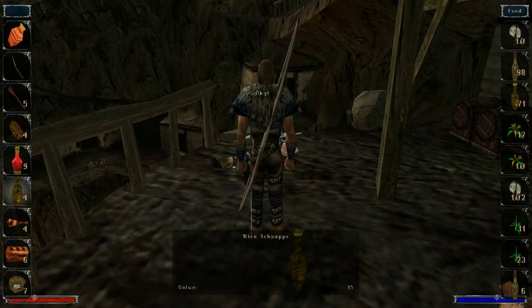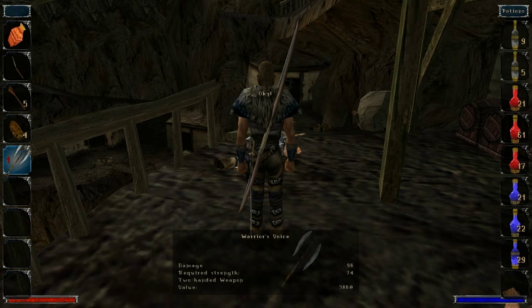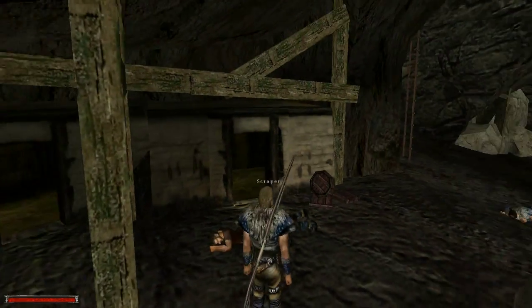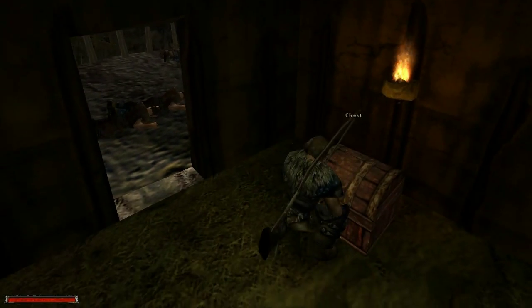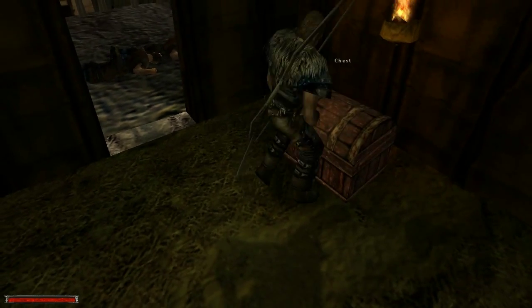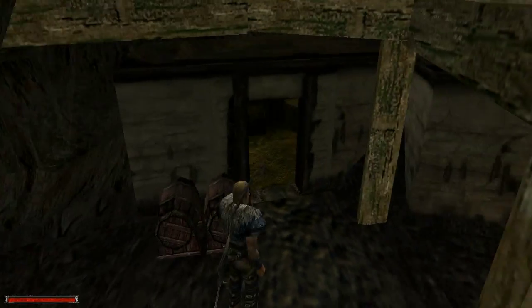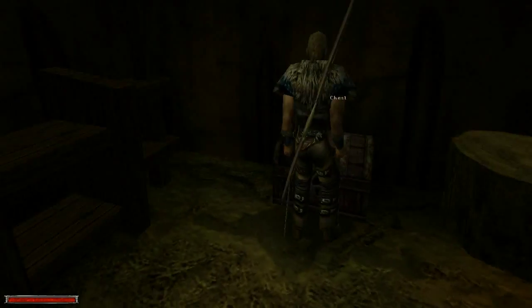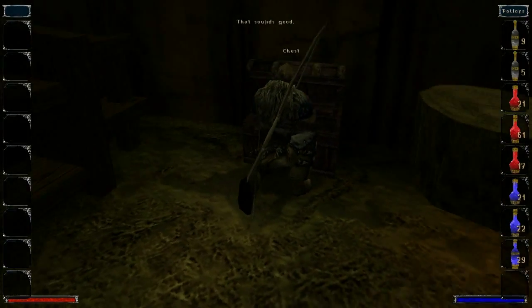Oh, there's one dude, by the way, who was killed - O'Kill - which we didn't talk to before. Oh, he has a nice axe though. Two-handed axe for 96 damage! I like that. There's a big chest over here - probably nothing in it. But this axe might come in handy at some point.